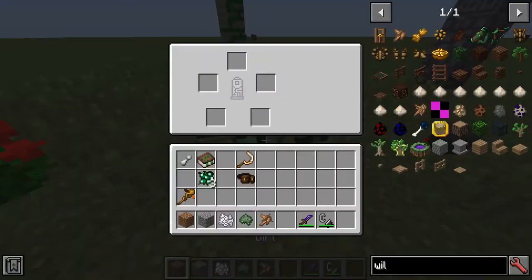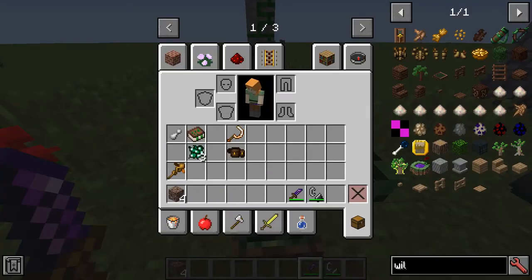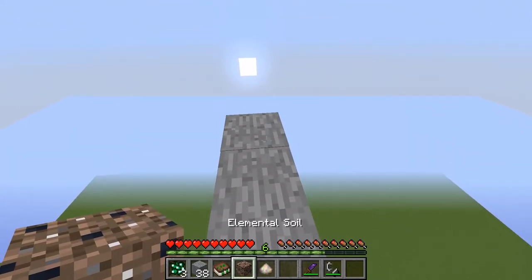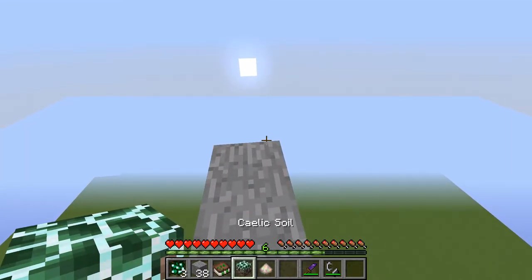And we have cloud berry. Now if we place in dirt, gravel, palm milk, terra moss, and wild root, and activate that, we're going to get four elemental soil. Now we need to go to a wire level higher than 90 and drop our elemental soil on the ground, and then we get calyx soil.